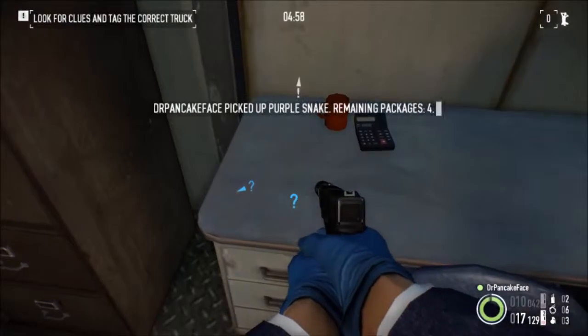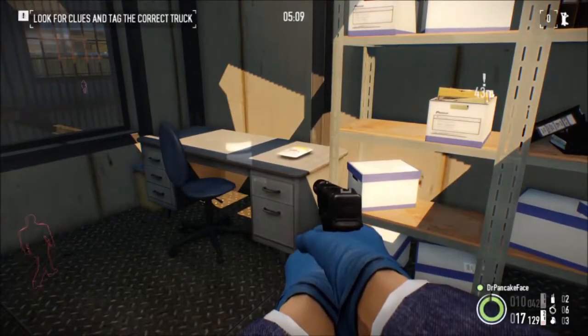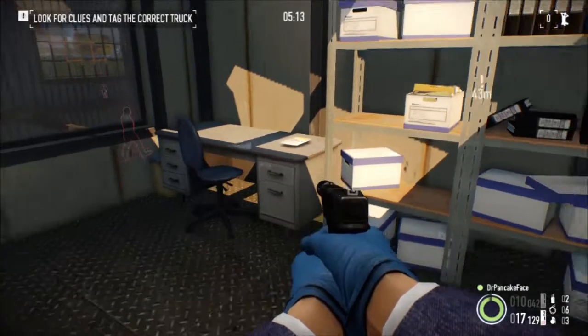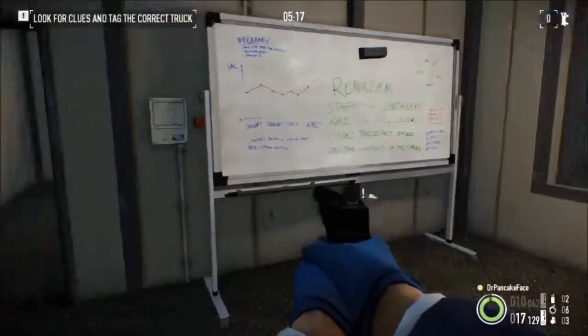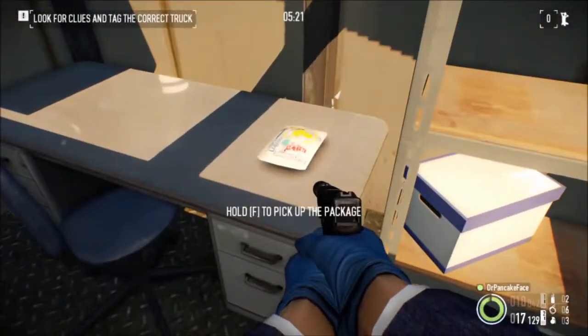For package number 18, we are inside the second building up on the second floor in the office furthest from the trucks. This is the one closest, and this is the one furthest — right here on this desk is package number 18.